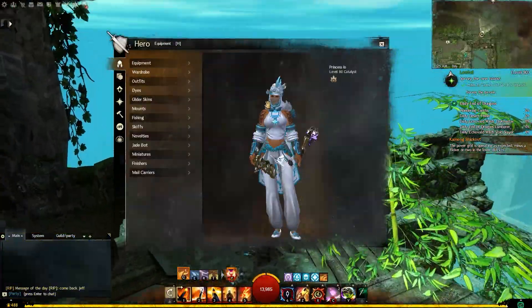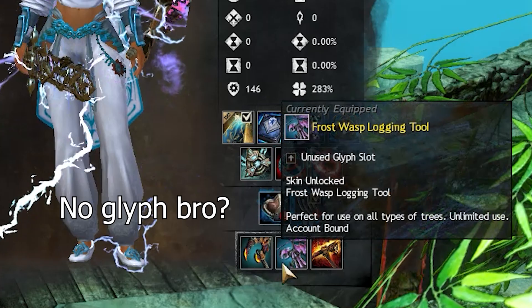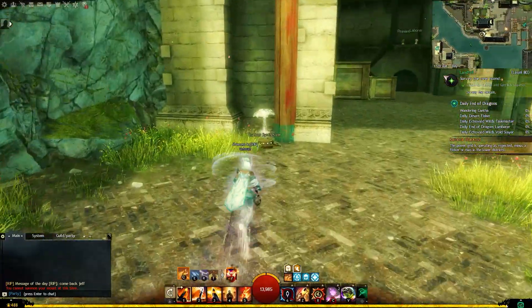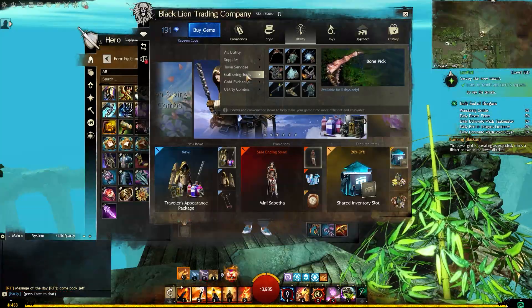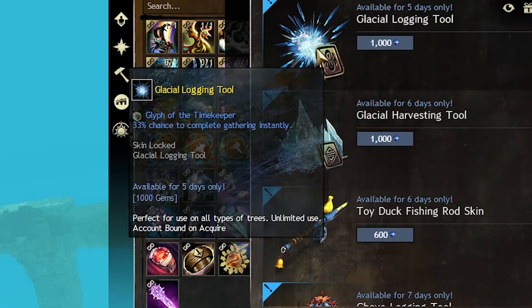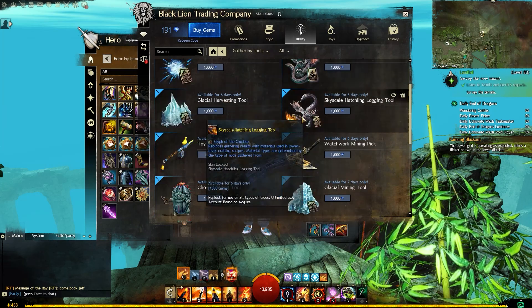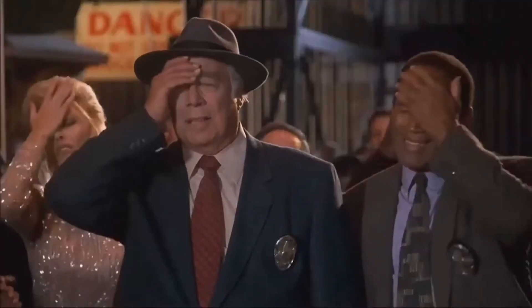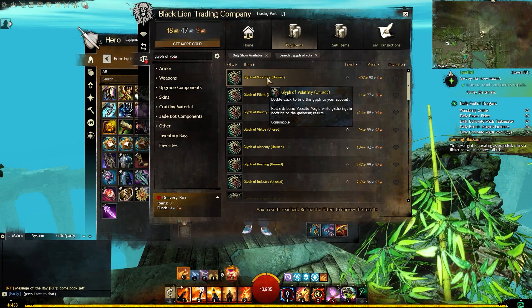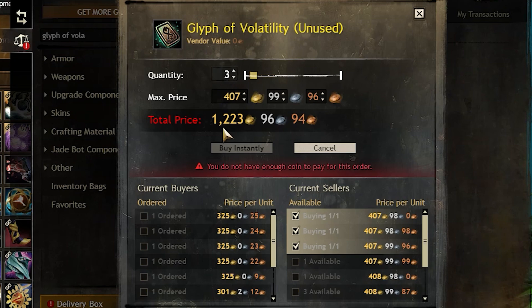Let's start off with how you can get them and maximize your acquisition. The first thing you want to do is make sure that you have a harvesting tool that provides you with extra volatile magic after you chop wood, harvest plants, or mine ore. You can do that by buying an infinite gathering tool from the gem store that provides you with a glyph called the Glyph of Volatility. Or if you made the mistake of purchasing an infinite tool without a glyph, you can still buy the glyph from the trading post and attach it to your infinite tool. They are very costly though, and you will need three of them — one for each gathering tool.